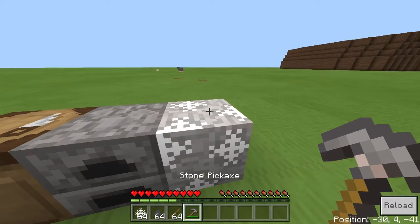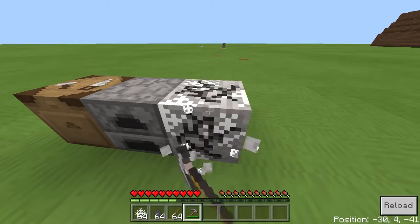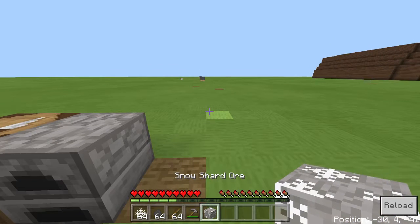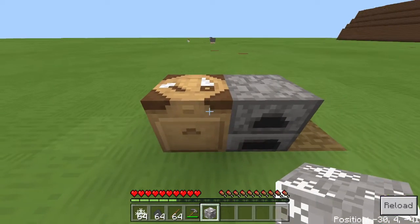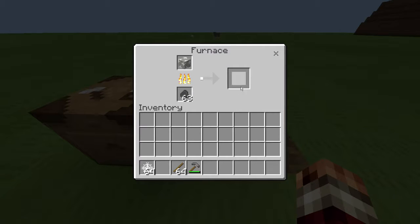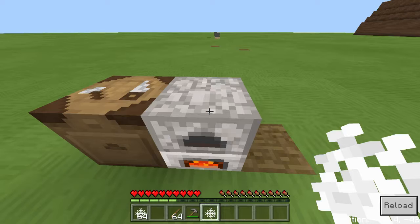So if we grab a stone pickaxe, we can mine this new-looking ore and we will get the ore. It says at the bottom: 'Snow Shard Ore.' So we have a new ore — kind of a new ore, not really a new ore at all. And we're just going to smelt that and we will get something new here — unlike anything you've ever seen before. We're going to get a Snow Shard.